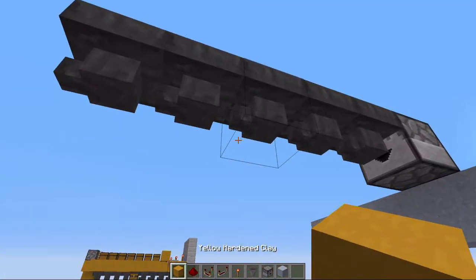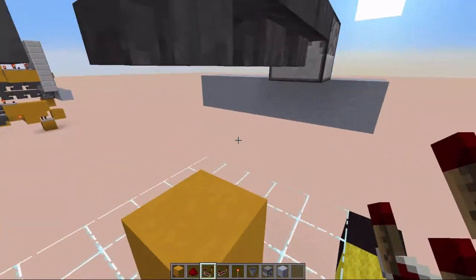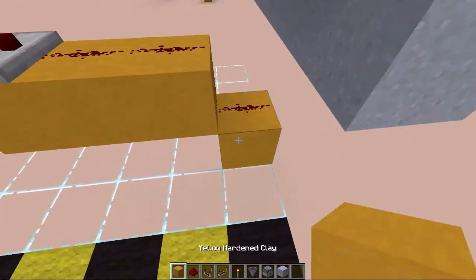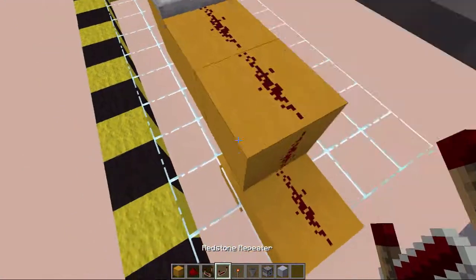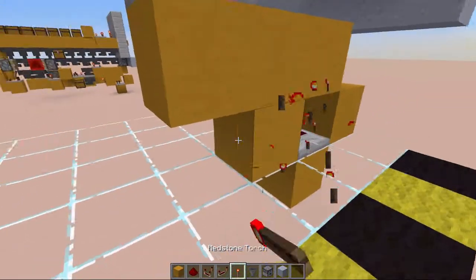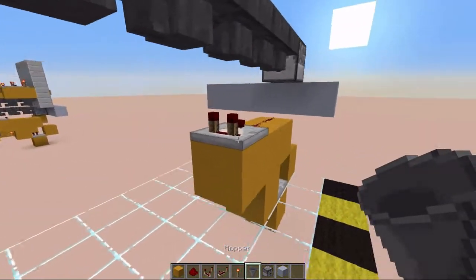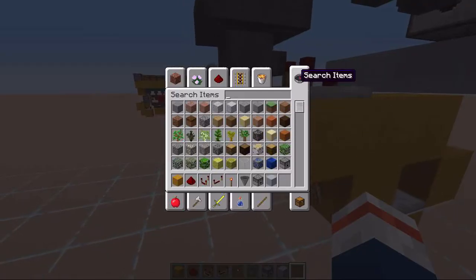Right here we are going to put in our item sorter. Below the 3rd hopper we are going to place in our comparator, then extend the signal with 3 redstone dust. Go underneath the 2nd redstone dust, place a repeater and a block, and next to that — powering the block with a repeater on top — is a redstone torch. Then just place in 2 more hoppers.